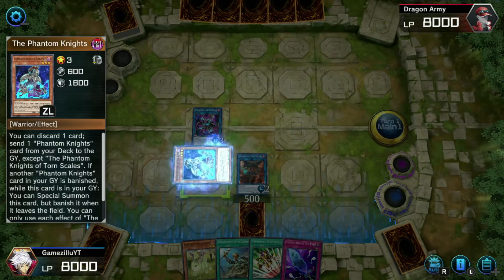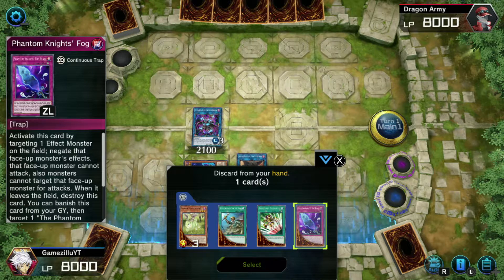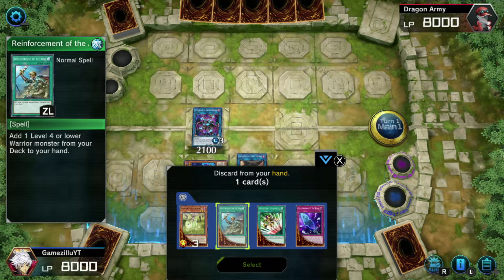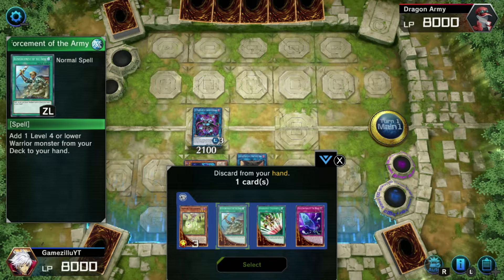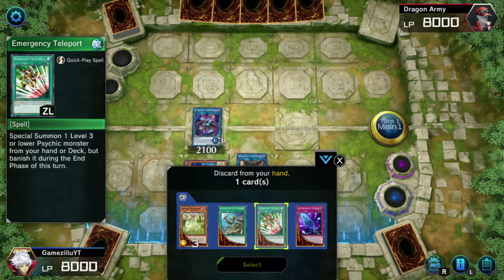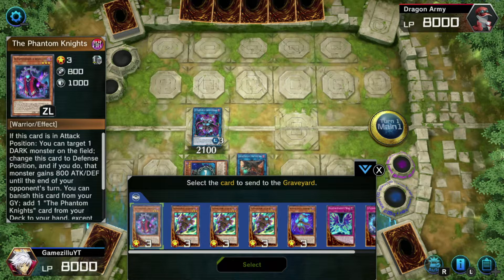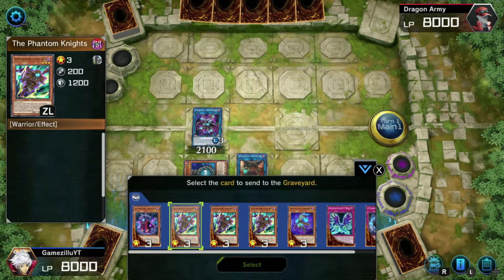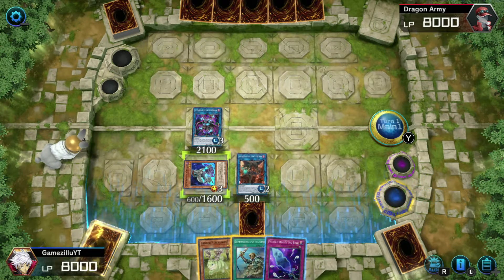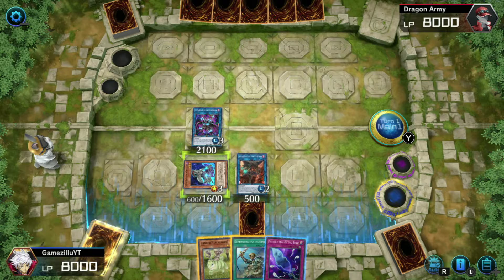Now we activate Torn Scale's effect. We discard one card from hand — anything works for this demo — and we send Phantom Knight's Wing to the graveyard. You can use Phantom Knight's Sword as well, but I don't have that in my deck, so I'm using Wing here.